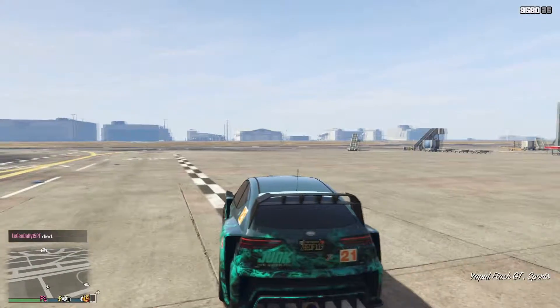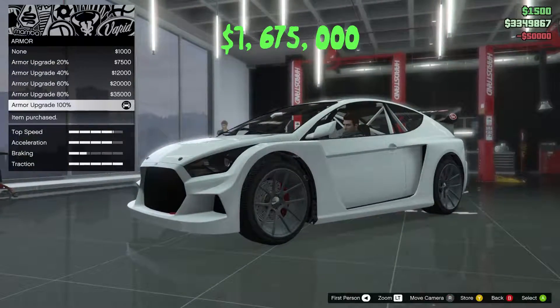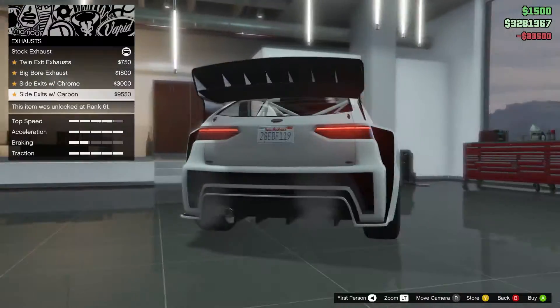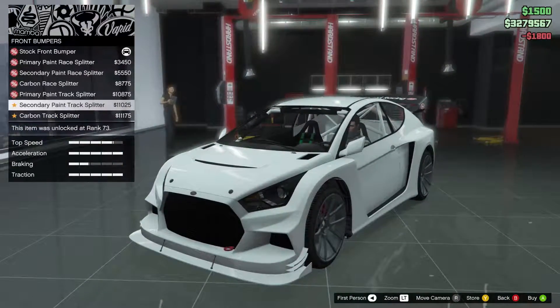Today I will be reviewing the Vapid Flash GT, a rally hatchback car added with the Southern San Andreas Supersport series. For the base price of $1,675,000, you'll be getting a car which looks awfully similar to the Ford Focus RS in real life, which also happens to be a popular boy racer car for obvious reasons.